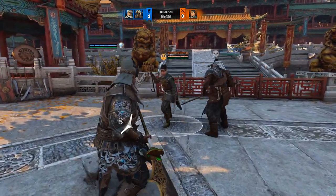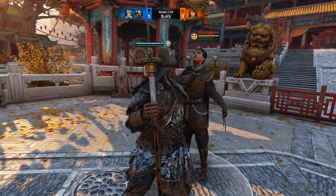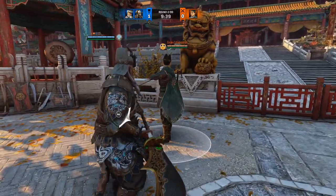How's it going everybody? This video will cover a specific punish that you can do to assist a Jungjung teammate. Doshi's choke can wall splat an opponent, which allows for a side heavy.